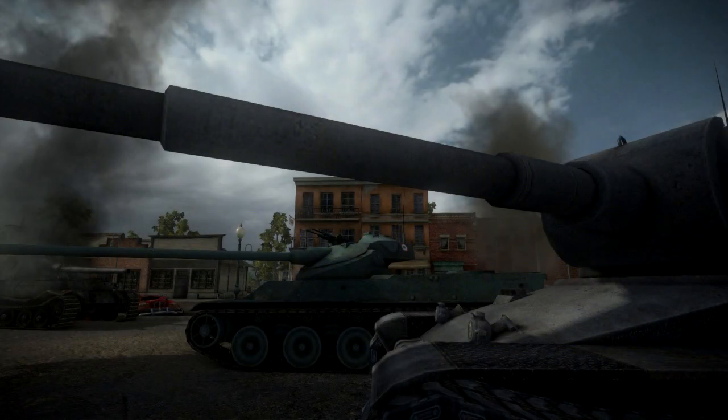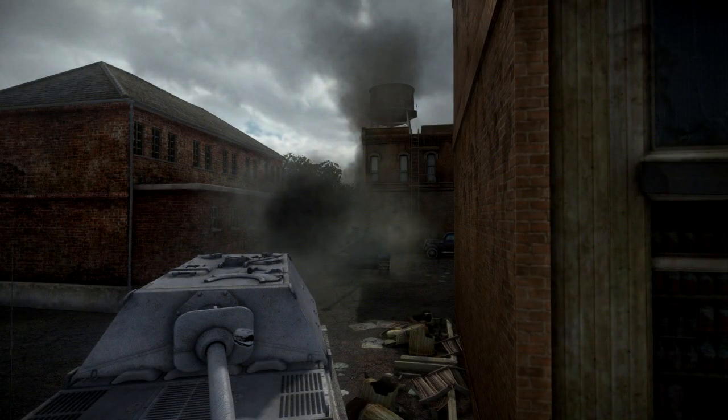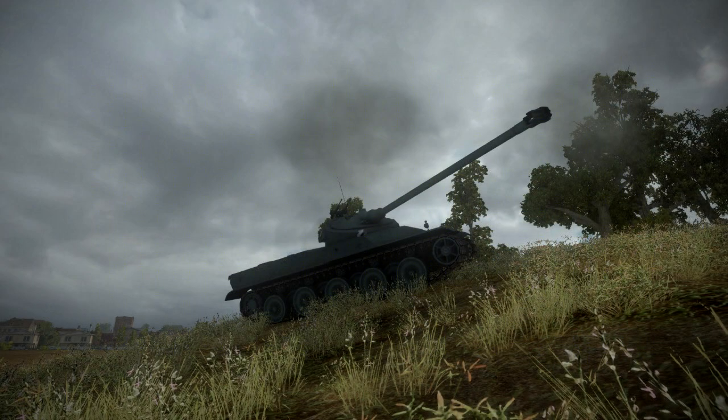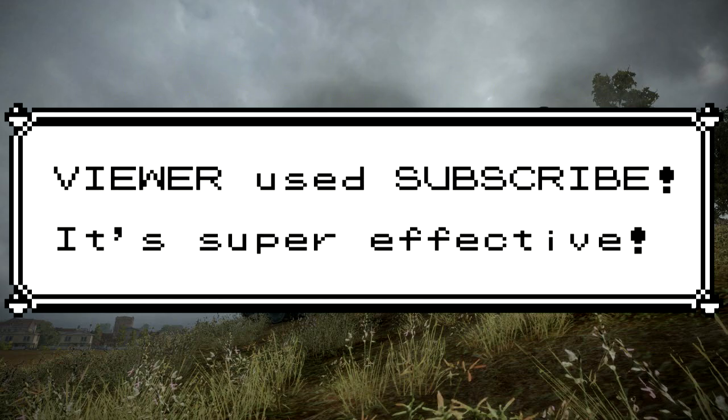Autoloaders aren't the easiest tanks to get a hang of, but once you do they can be pretty rewarding. I'd recommend going for the French autoloaders first — the American line is a bit odd, going from light to medium to heavy tanks with hefty crew penalties. Go for either the French heavies, which can be really capable machines, or the French lights, because you get autoloaders two tiers earlier and once you reach the end of that line you get the Batchat, which is a really fearsome machine. If you enjoyed this video and found it informative, hit the like button, subscribe, and check out my other What Tank videos for tips and advice on World of Tanks. Stay tuned for more.